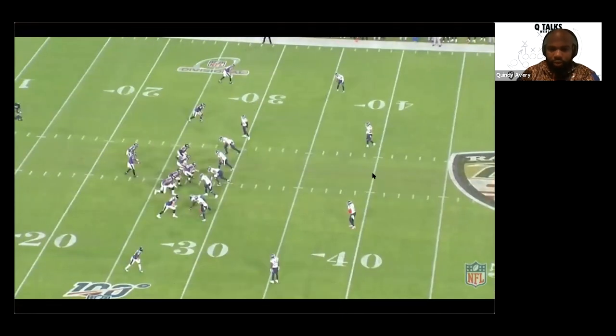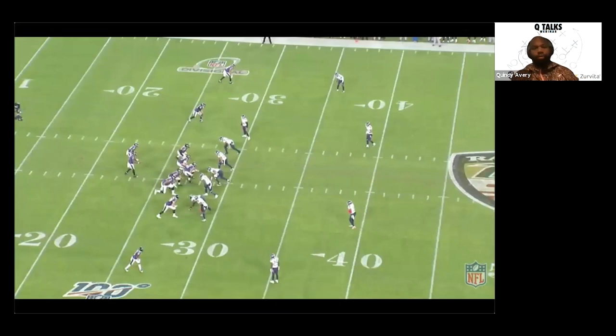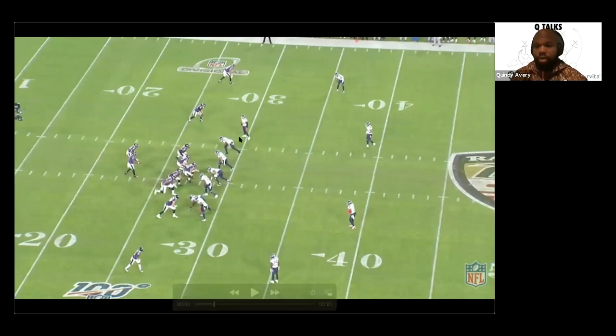In quarters, the outside linebackers have outside gap run support, sinking to the hook with the ability to relate to the back. The inside linebacker has inside gap run responsibility, sinking to the middle hook, alert for all crossers, then the ability to relate to the back coming out to his side. Everybody has a responsibility in terms of the back coming out.